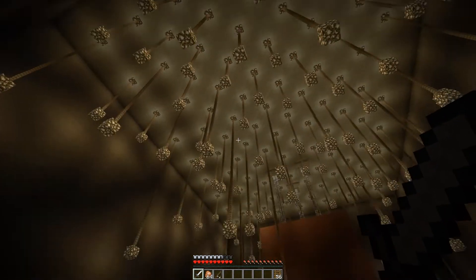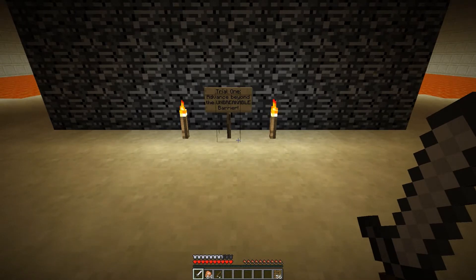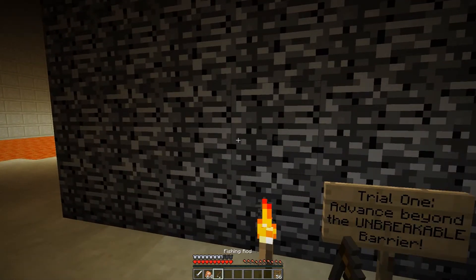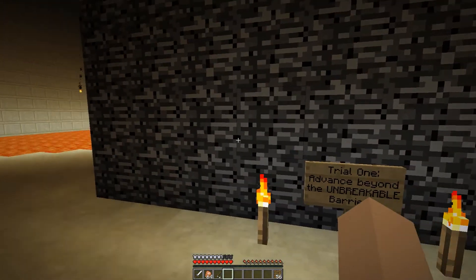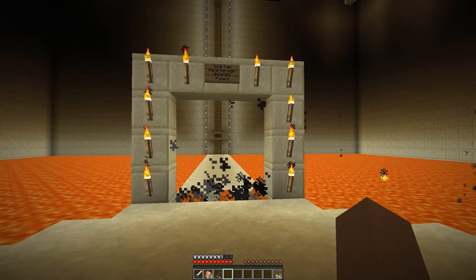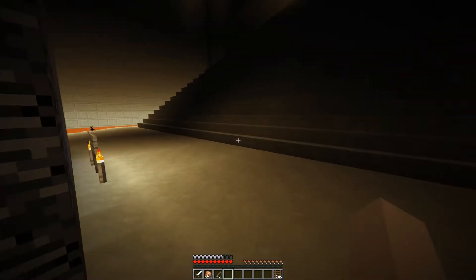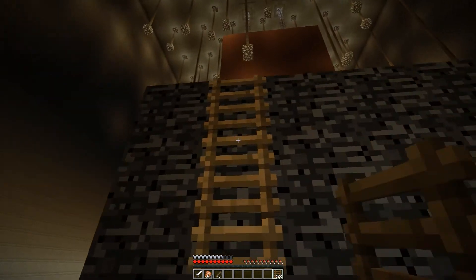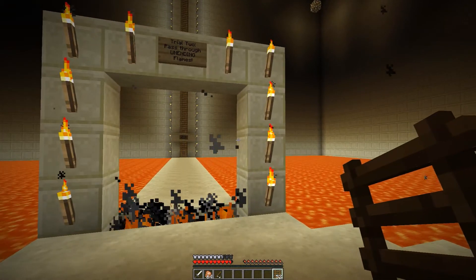Oh wow — just look at the scale of this room, it's pretty impressive. For those worthy enough who seek orangiosity — the three impossible trials. You might as well just give up now and go home. Trial one: advance beyond the unbreakable barrier. It's definitely unbreakable — there's no way we can get through it. That was surprisingly easy! Just to show we've done it — I've actually passed trial one twice instead.